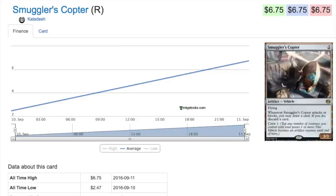Hey guys, today we're going to talk about Smuggler's Copter. This is a very interesting card for the fact that it has gone up 250 percent in price since I last saw it yesterday, meaning it's a pre-order card that has been spiking — and that typically doesn't happen very much, mainly because pre-orders are higher than market price.